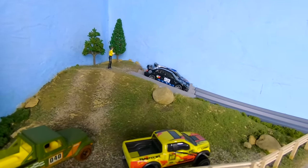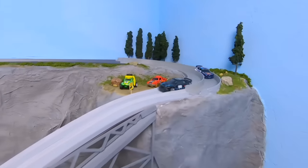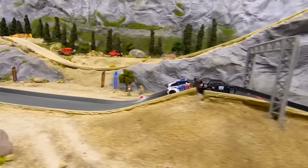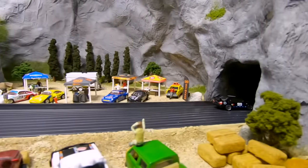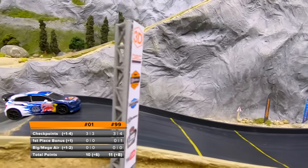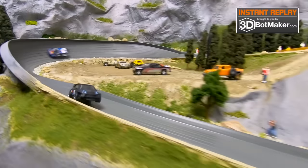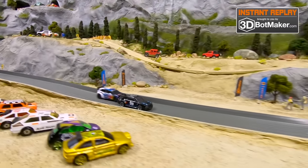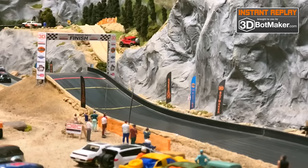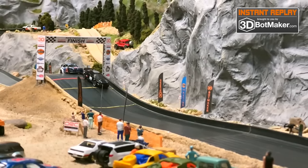Alan Willoughby needs at least two more points; Hasminor needs at least three in order to avoid elimination. All they need to do is get close to the finish line and they'll both be safe. Hasminor with a sizable lead — here comes Alan Willoughby. We've got contact and Hasminor leaves Alan Willoughby back at the finish line; it looks like he got his car stuck on the hill. Both drivers will be advancing to the next round, but losing those points can come back to haunt you. Alan Willoughby seemed to lack power and was not able to find his way around Hasminor.